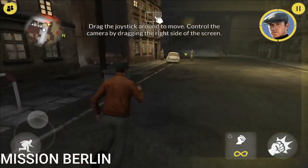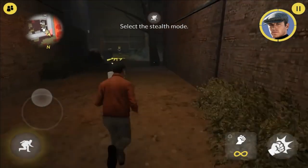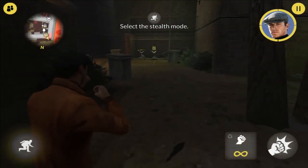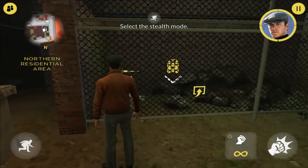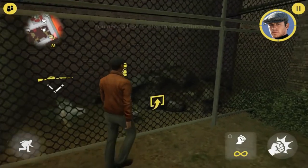Mission Berlin is a third-person action game where you play the two main characters from the movie The Man from UNCLE. The game is set in a city that can be explored freely on foot or by car. To begin, you select one of the characters, and each one has his own unique abilities which will get better as you continue playing.